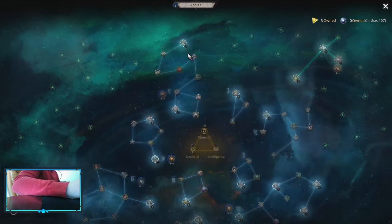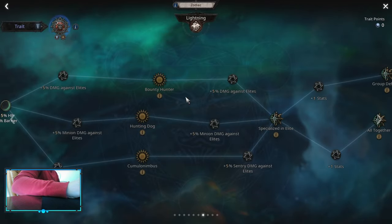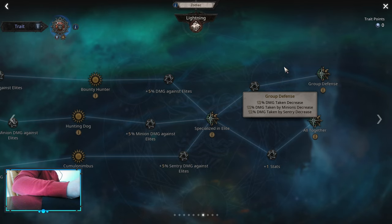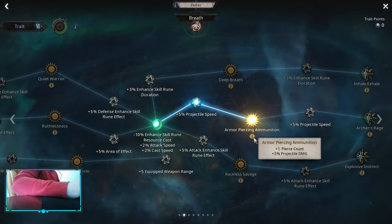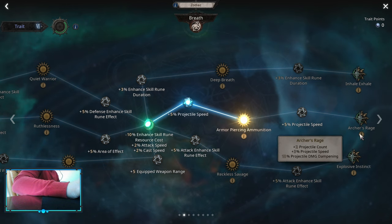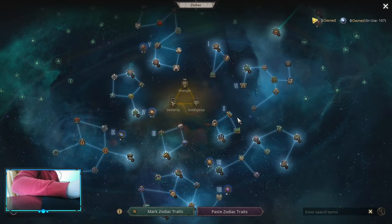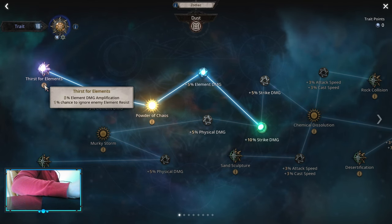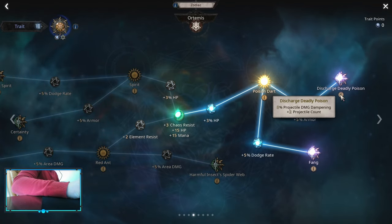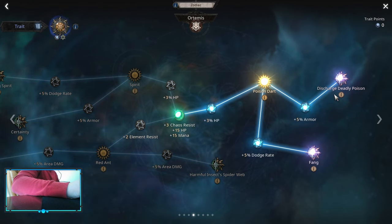Elaborate Attack is basically flat crit chance, which is really nice. If you're looking for defensive options, you can go into Group Defense — it's damage-taking decrease, which is not bad early. After that, Armor-Piercing Ammunition. You don't have to pick up Archer Rage — projectile dampening costs you a lot, and you already have so many projectiles that plus 2 isn't going to be much of a difference. Just pick up Armor-Piercing Ammunition. After that, go into Thirst for Elements for elemental damage amp. Then you definitely want to pick up Fang and Discharge Deadly Poison — it's only 8% projectile damage dampening, which is better than 10, plus 2 projectile count.